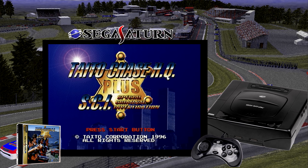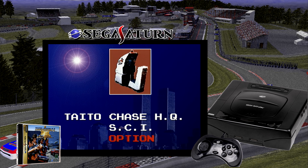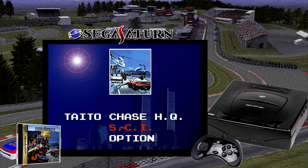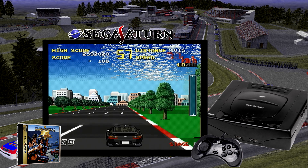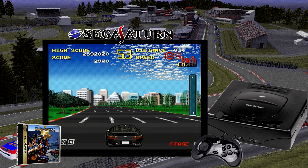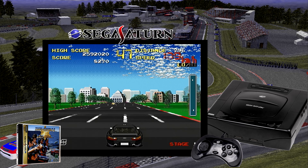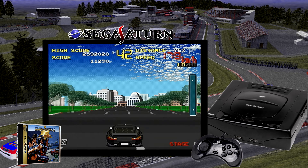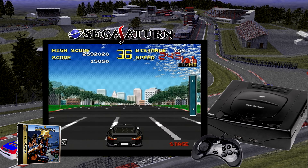Chase HQ Plus SCI is a compilation game which was released by Taito Corporation on the Sega Saturn in 1996, and only in Japan. It contains carbon copies of the Japanese version of the first two titles of their Chase HQ series, including the original Japanese text and dialogue. I'm a huge fan of Chase HQ 2 on the Sega Genesis, so naturally this has become a favorite of mine. Both games feature a low-high gearing system, much like OutRun, and run extremely well on the Saturn hardware at a high frame rate. The 2D animation and scaling work flawlessly on the Sega Saturn hardware.